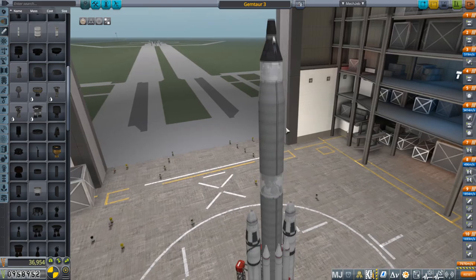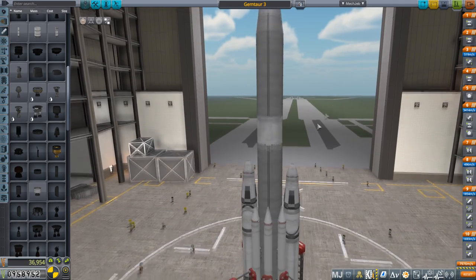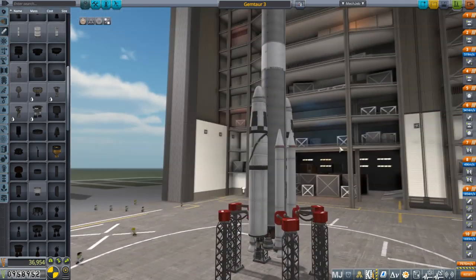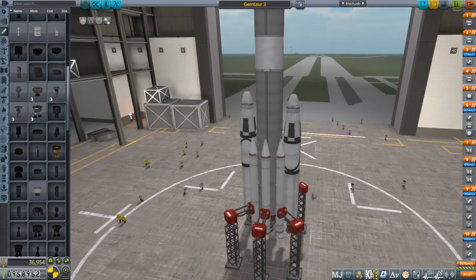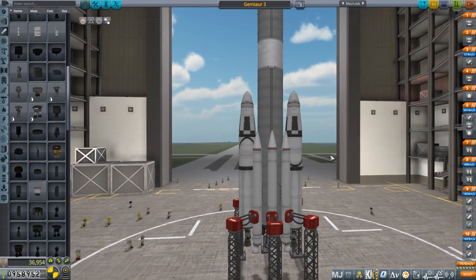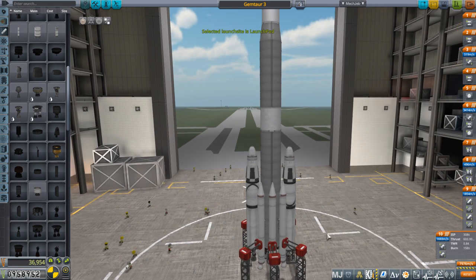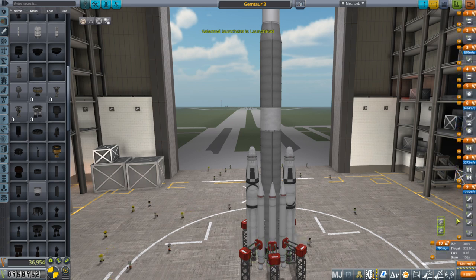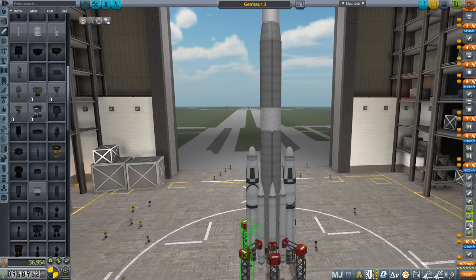We are not launching this with crew on board, because we need all the space for the Kerbals that we rescue. We're sporting a different arrangement here - I've replaced two of the SRBs on this launch vehicle with liquid fuel boosters with Merlin engines. Hopefully that will work out better for us. We've boosted our delta-V a bit. The sea-level thrust-to-weight ratio is 1.48, so that's satisfactory.